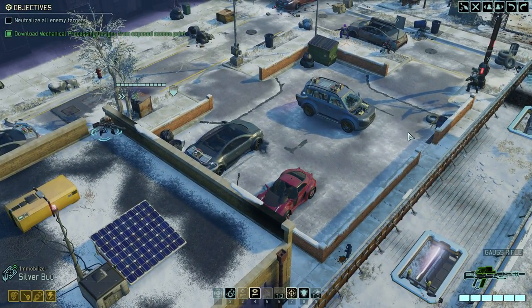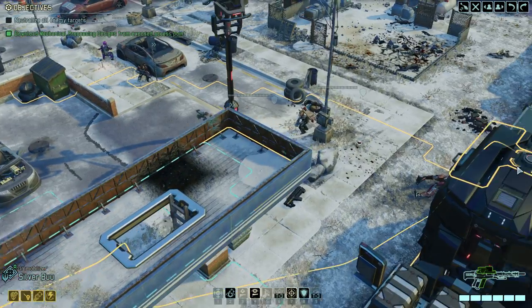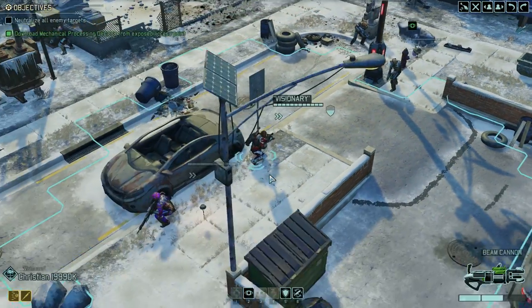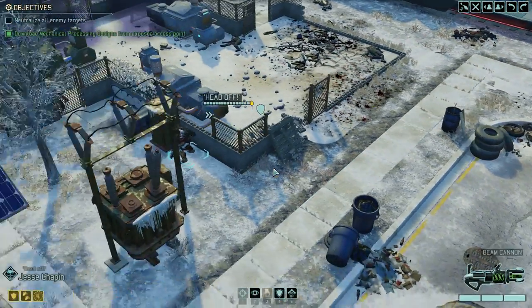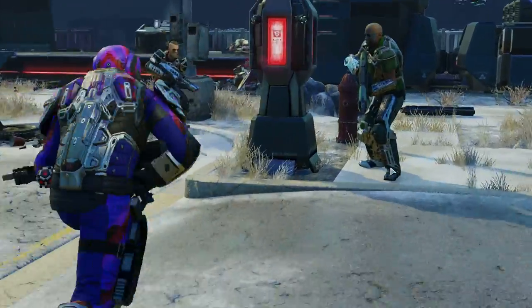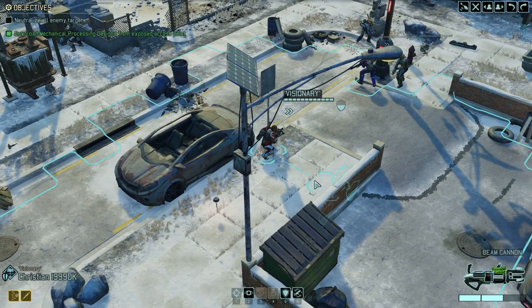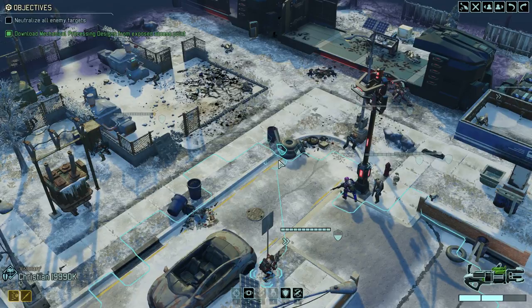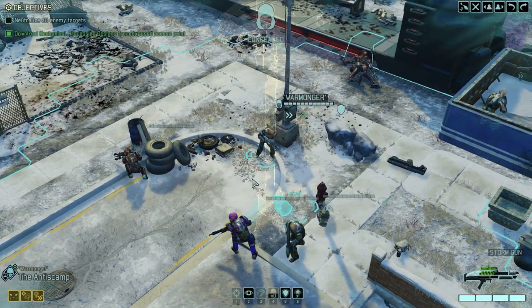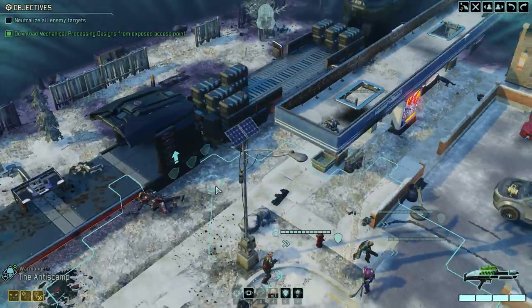Do we have to grapple over there? I think I'm gonna run over here on overwatch. Fire shots — I'm on it. And Thane, I want you over there. They're not doing anything, which is fine by me. But I got no grenades either, so there's not a lot I can do. We don't have any cover worth mentioning.